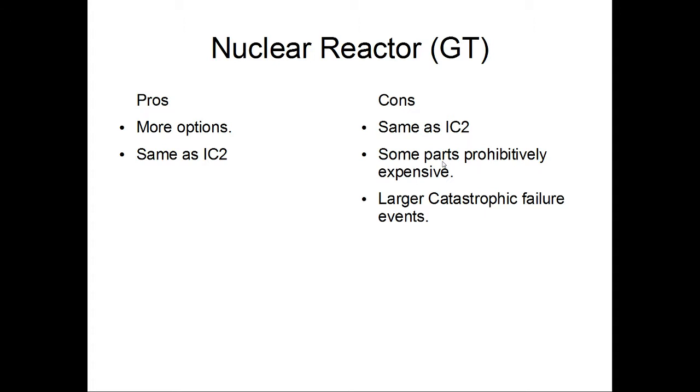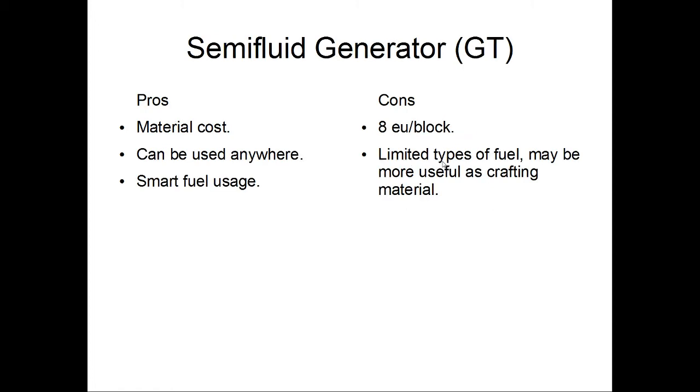The plutonium rods have a larger catastrophic event failure radius than the default rods, so keep that in mind if you're worried about reducing your base to a very large crater. The semi-fluid generators are similar to the thermal generators — very inexpensive in terms of materials, usable anywhere with smart fuel usage. The downside is that it's probably the lowest EU per block at 8 EU, and the limited types of fuel are probably going to be better used in crafting.